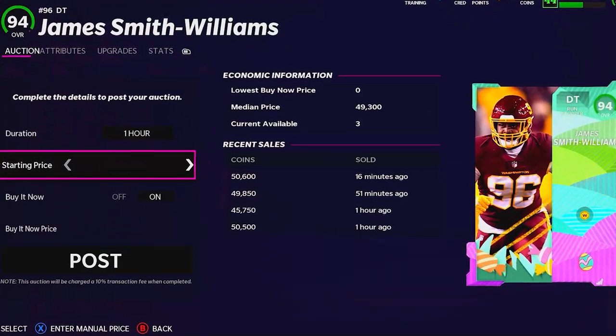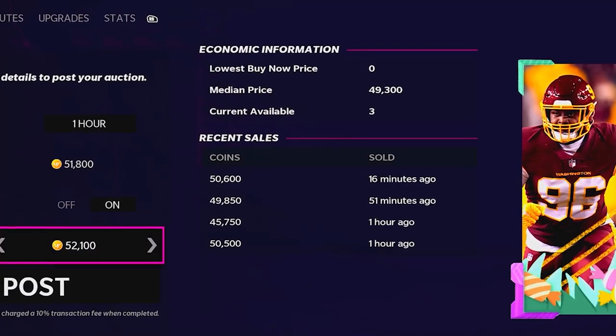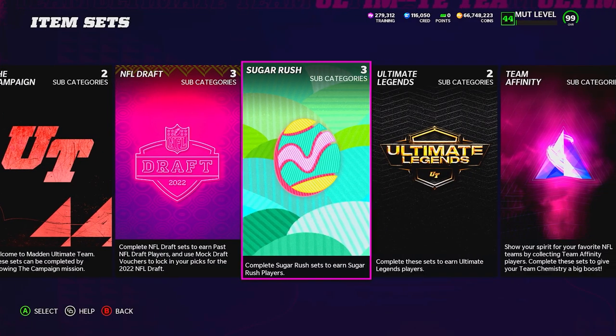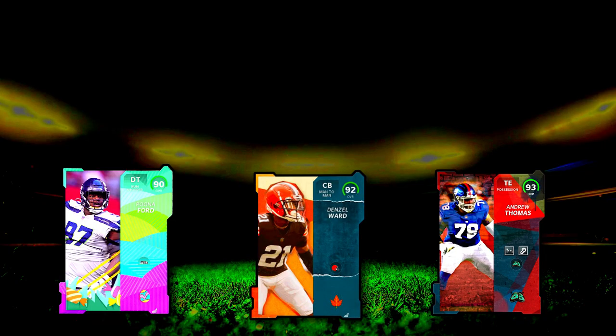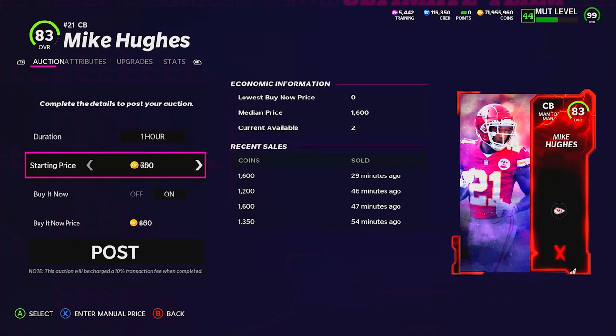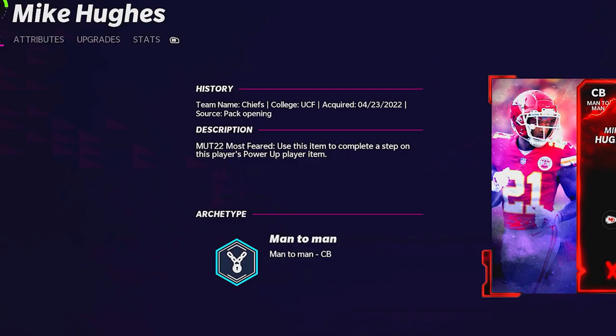The beautiful thing about lazy selling, or selling at unfiltered prices, is it can never really be patched or nerfed — unlike sets, unlike coin-making methods. It's going on forever; the prices are just going to adjust. This will work with pretty much every single overall — I'd say about 85 overall and higher, but you can do it with 80 to 84s. The gain is just very minimal and not really worth the time.